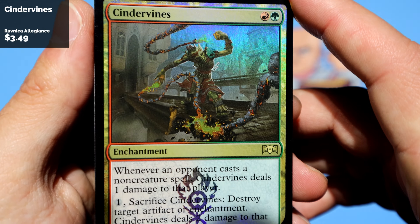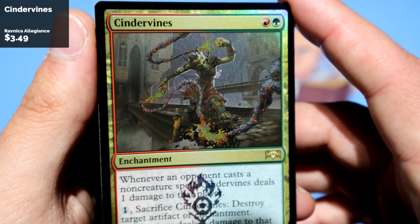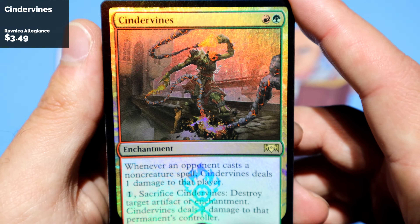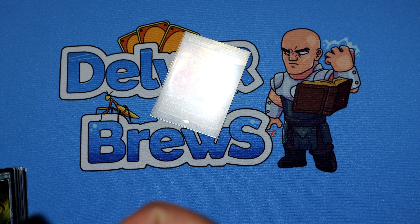Completing my set. This one's a bit beat up but that's okay, it's just Cinder Vines. I'm gonna guess the cost is like a buck, maybe two bucks. Interesting foiling — good to see that it has selective foiling on there.